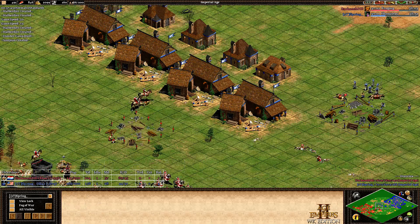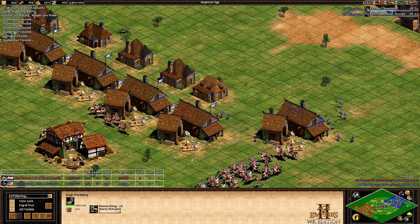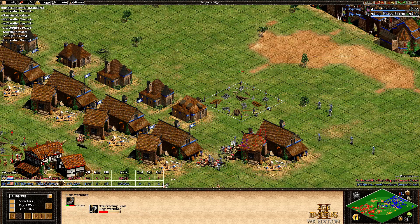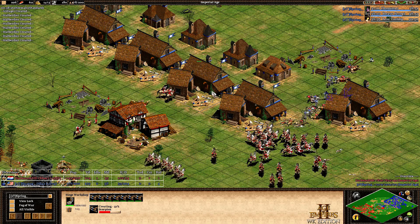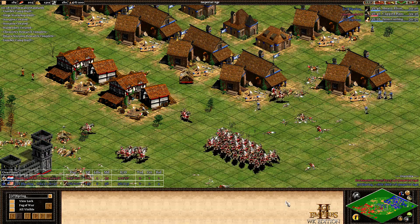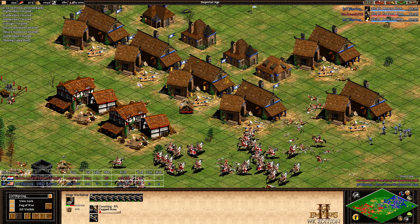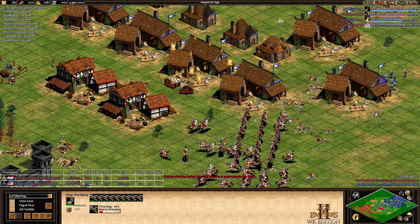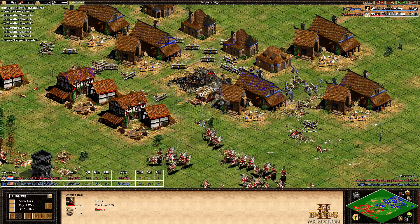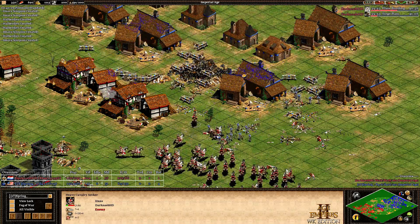Siege workshop number five for Spring coming up. Once those heavy cavalry archers are pushed back, those scorpions will be dropped. Heavy scorpion upgrade is on the way — as soon as it's done, we're going to see a lot of crossfire. Siege workshop number six coming up. First rams, and now heavy scorpions on the way. A lot of heavy scorpions start attacking, and those heavy cavalry archers — even the rams — will go down. Heavy cavalry archers don't really stand a chance, getting so much area fire. They're not very tanky against siege.